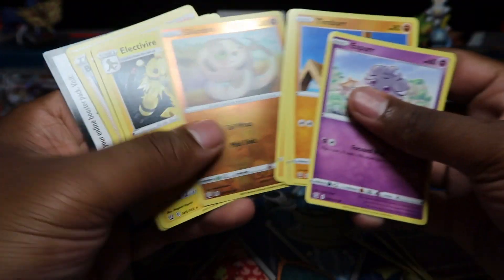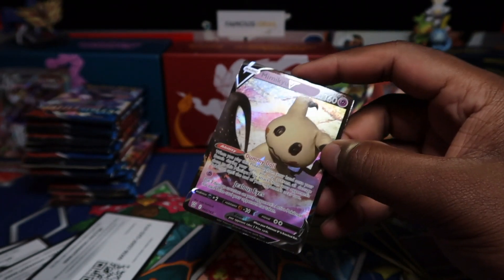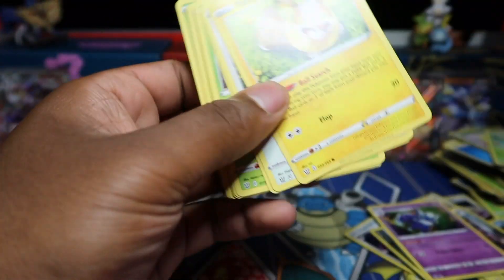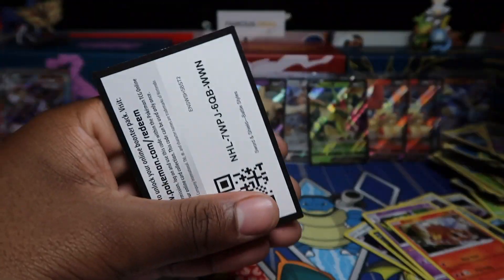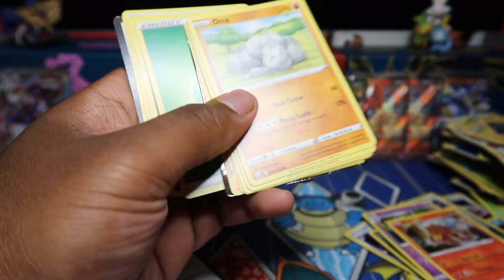Straight in — nothing there. Hoping for at least one secret. Place your bets in the comments. We've got something here — just a Mimikyu V. Entei holo — so nice! Nothing there. Come on guys, I'm hoping for at least two full arts minimum. These are random pull rates — it's not a guaranteed booster box distribution since they're all shuffled up. Let's go — Tyranitar V! We'll take that, sleeve it up. I kind of like this artwork as well.